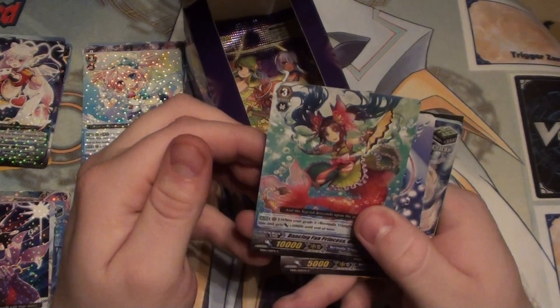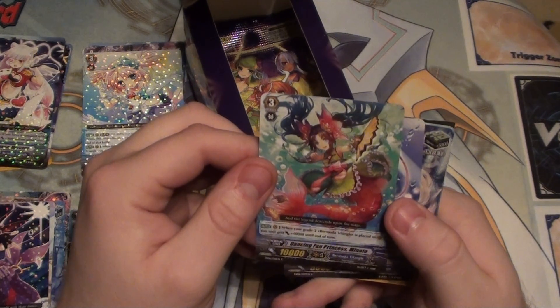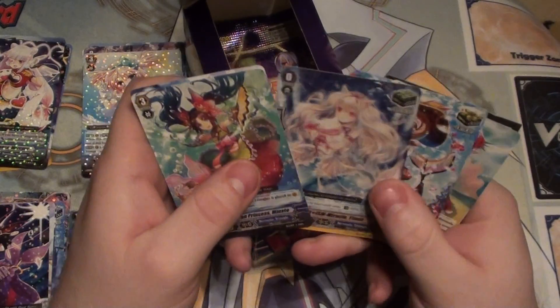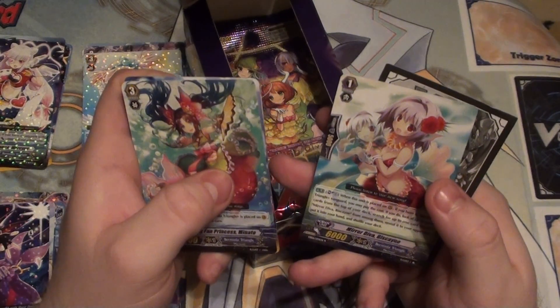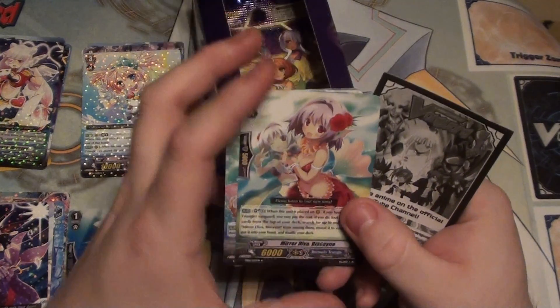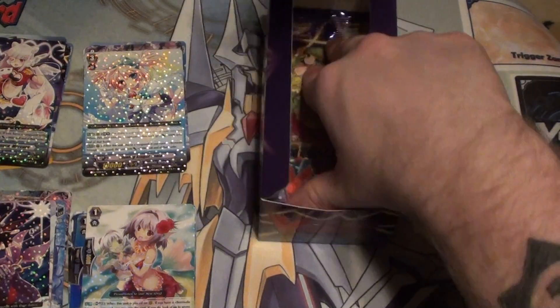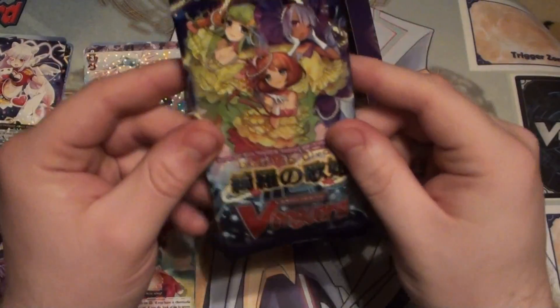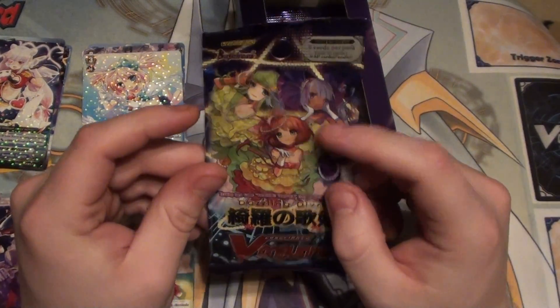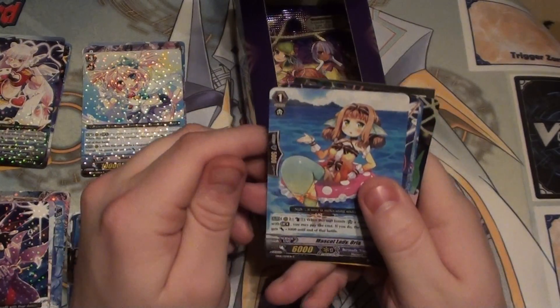We are on our 6th pack — there are 15 in the box by the way. Another grade 3. That's actually a pretty good card. We got another rare — Mirror Diva Biscayne. Nice. Interesting thing about these packs: the girl on the front looks like the main character's little sister.